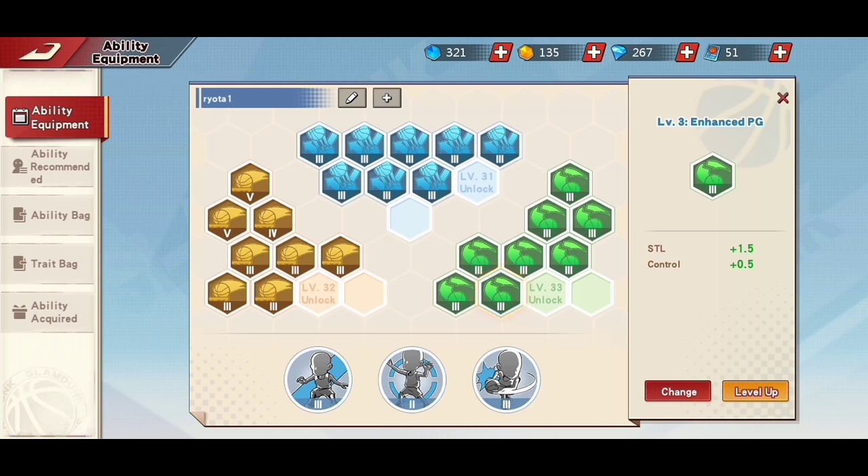For traits, I don't have anything else to change at this time, so I'm using whatever is available that fits Miyagi. I'm using Perfect Defense, Unbreakable, and Fast Breaker. If you are not familiar with abilities, check out my other video — the link is in the description below.